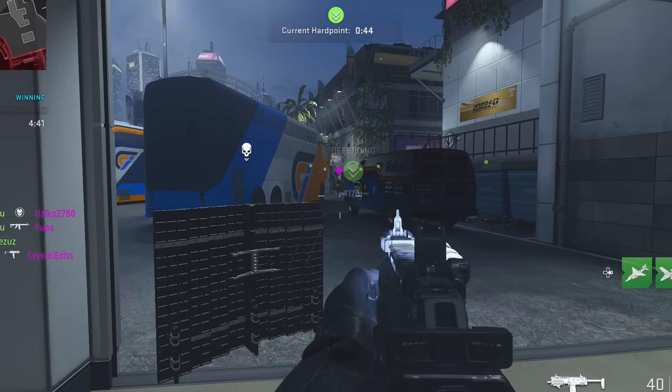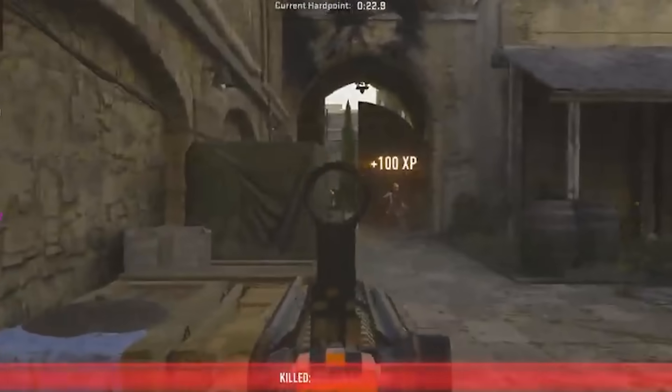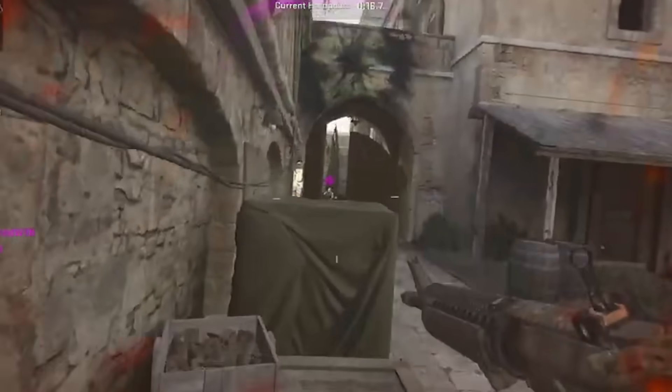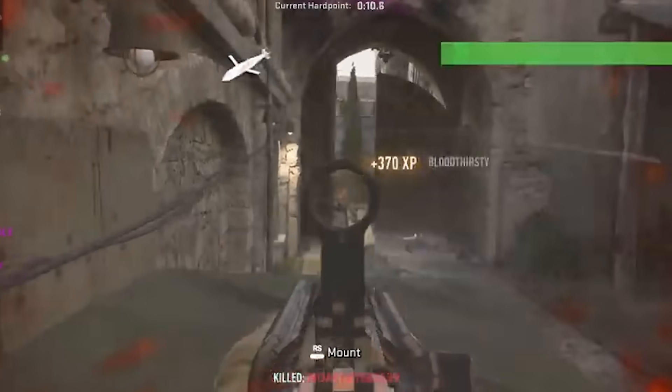Run deployable cover as your field upgrade. With the slower paced nature of Modern Warfare 2, the ability to drop a deployable piece of cover on an objective is completely overpowered. It'll protect you from grenades and make it ridiculously difficult for opponents to push you. You can also use it to protect your back when you've got cover in front, which can make all the difference in holding down an objective.